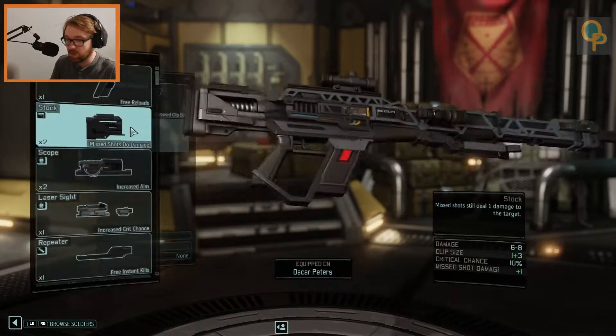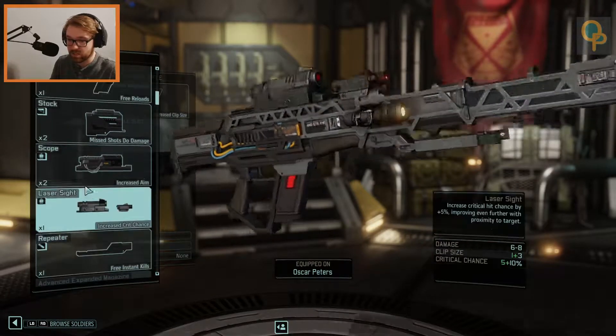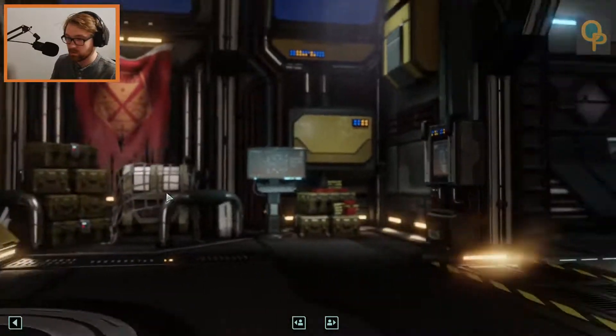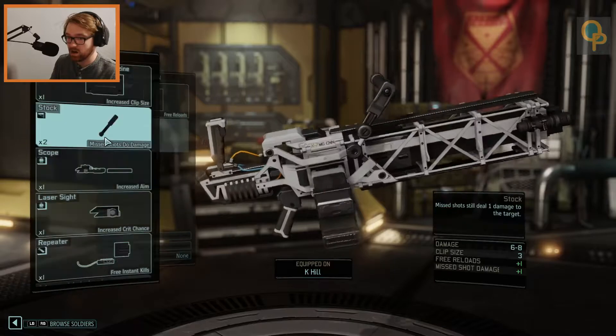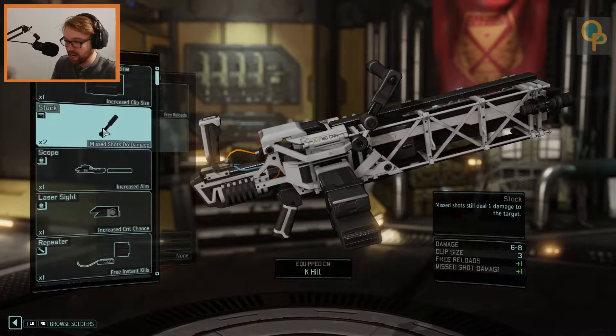Weapon upgrades — it's time we spend more on the weapon upgrades. I have scopes but cannot equip the expanded one. I think we should put a scope on, but I worry we'll get a better scope later. You know what, spend it while you got it — scope equipped, a little improved aim. You already have a weapon upgrade: auto loader, free reload. And then an expanded magazine could be good.